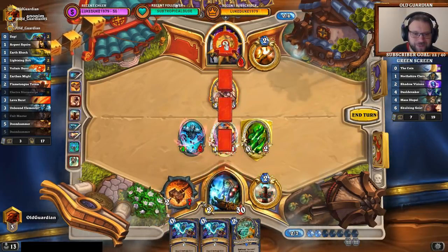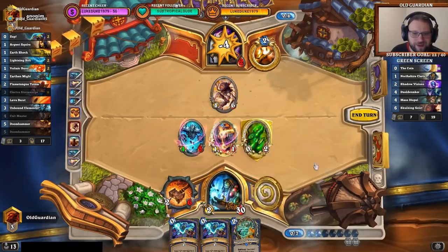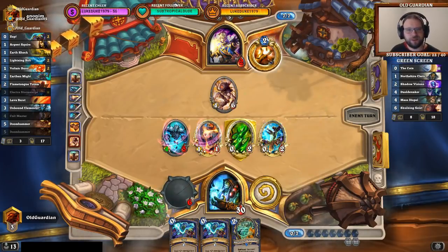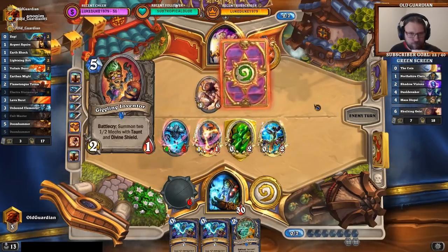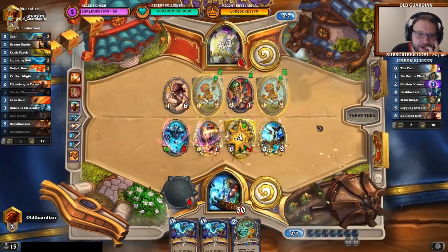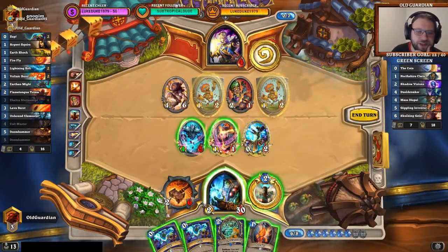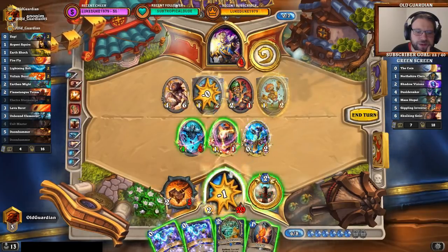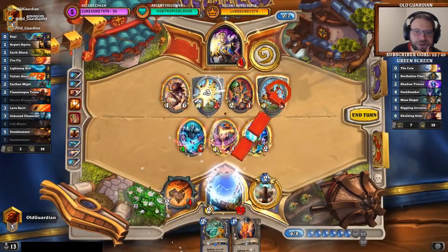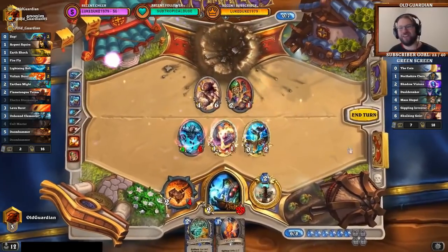Oh well, what can you do? Trying to push everything, pushing everything and seeing what happens. Does he even have weapon removal? Hero power alone is not enough to help him. I can hit and hit and Zap and Zap and hit. Boom. And boom. And boom. Pretty hilarious. Aggro shaman actually winning a game against Priest.